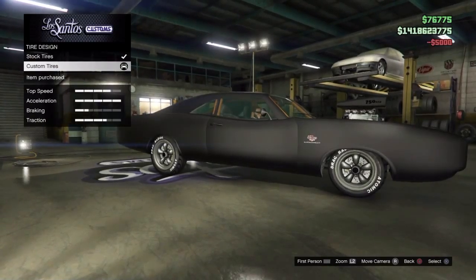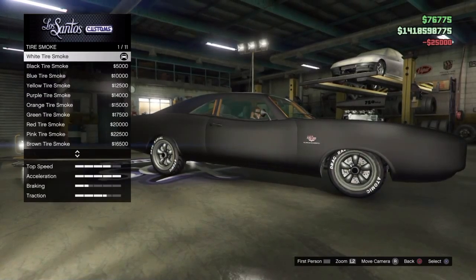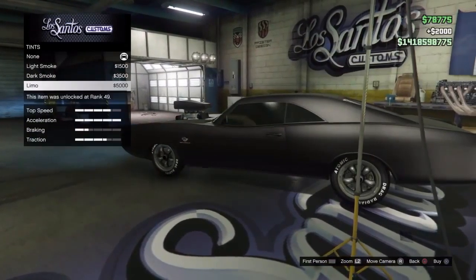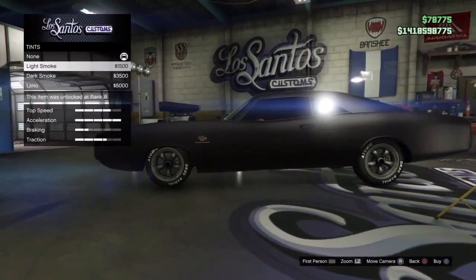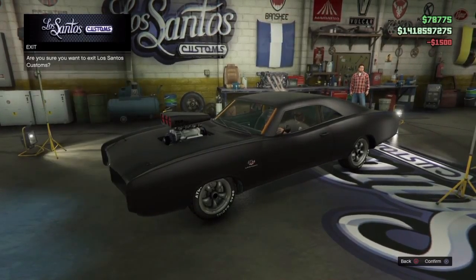Custom tyres are optional for your Charger. Same with bulletproof tyres, but white smoke you can have for any colour — that's up to you. Wheelie bar is optional for this one. For the windows I went for light smoke, because it just gives that little tint so people can't see straight through into your car.